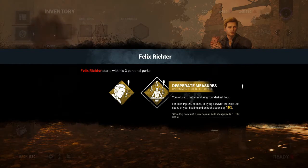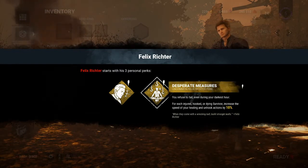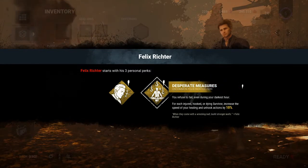Desperate Measures — you will refuse to fail even during your darkest hour. For each injured, hooked, or dying survivor, increases the speed of your healing and unhook actions by 10%. Not bad, I guess.